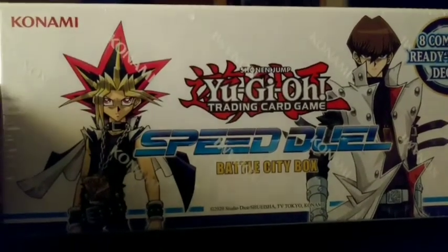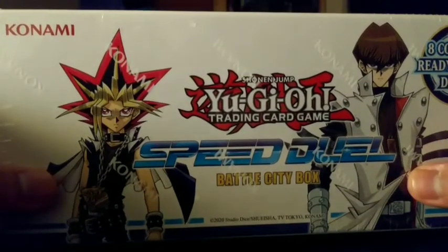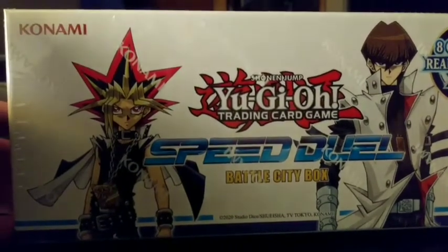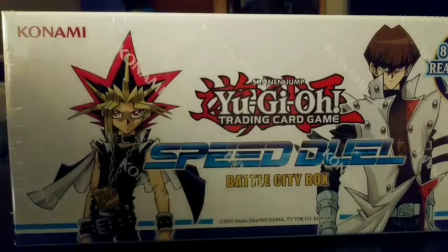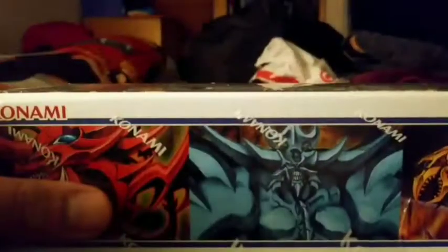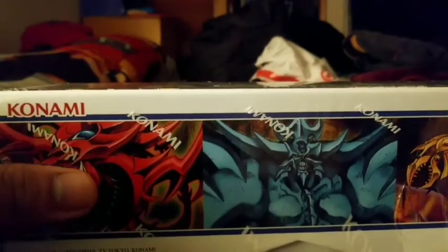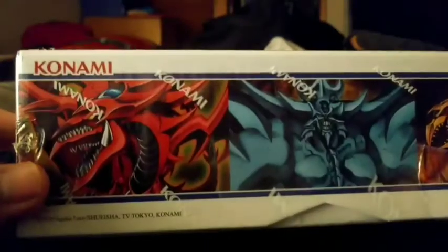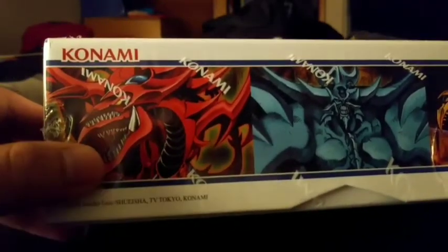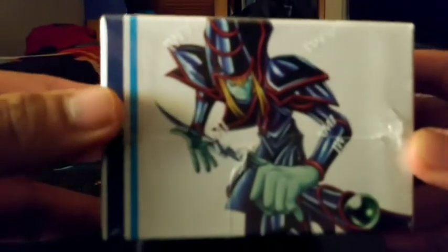They aren't on sale but you can get them online or anywhere like Target, GameStop, or wherever. So without further ado, let's open this package. Before we open it, here are some Egyptian God cards — Slifer the Sky Dragon, Obelisk the Tormentor, and Winged Dragon of Ra. This box is so amazing.